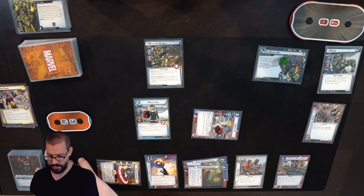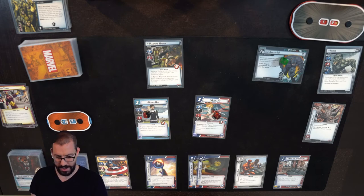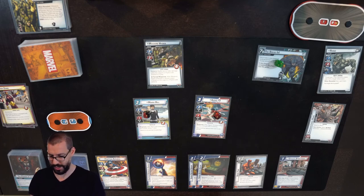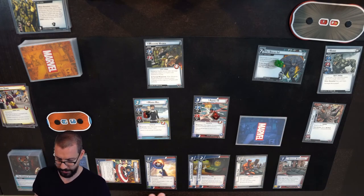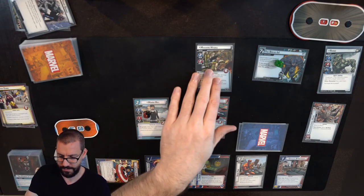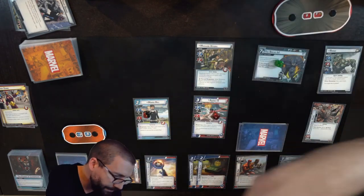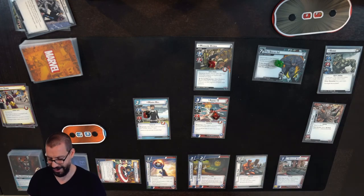Agent 13 should have one on her. Now comes the fun. Scheme advances one to two. Rhino is going to attack and he's swinging in for five — I'll defend with Captain America, I get three defense. Don't have a Shield Block so I'll take two plus whatever the boost is. Just two, not bad — brings me down to seven. Madam Hydra is going to attack, which I'll just take — brings me down to five. Retaliate does one damage to each of them.